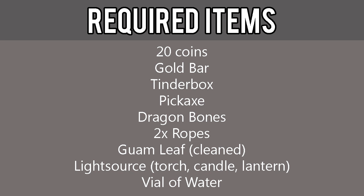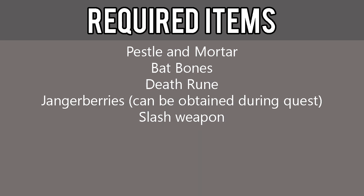The required items for this quest include 20 coins, gold bar, tinderbox, pickaxe, dragon bones, two ropes, guam leaf cleaned, a light source such as a torch, candle, or lantern, vial of water, pestle and mortar, bat bones, death rune, Jangerberries which can be obtained during the quest, and a slash weapon.